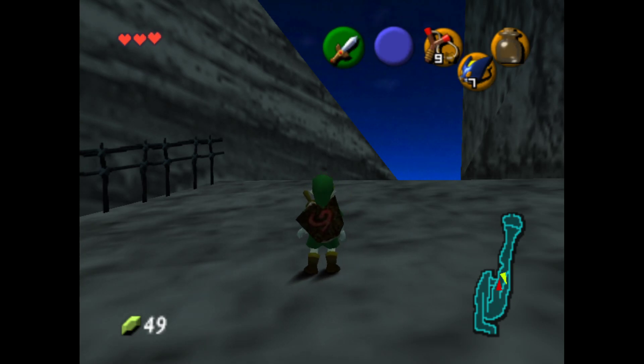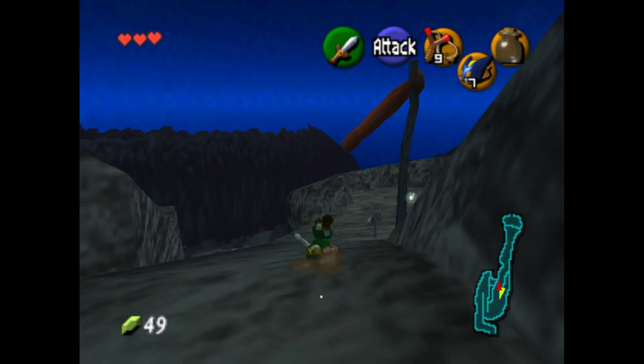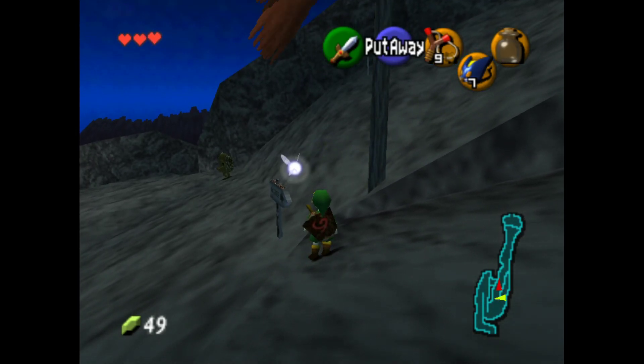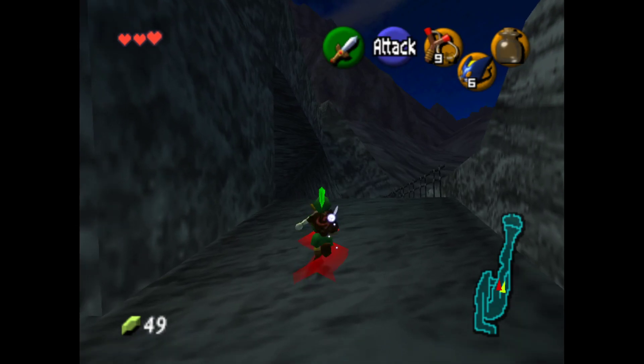So you need to actually unload the rock that is spawning them by walking over here. And once it's unloaded, you need to load something in its place — so I'm going to pull out a bomb chew, and it'll no longer be spawning the gold skulltulas.